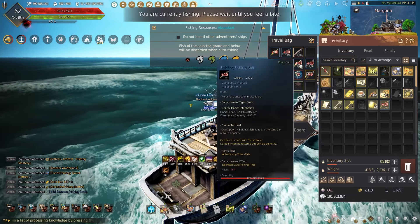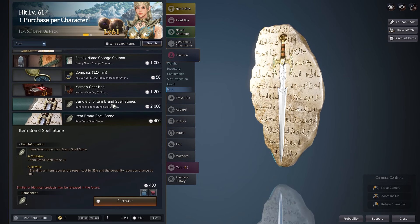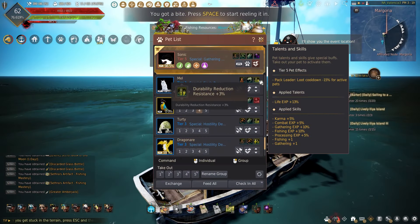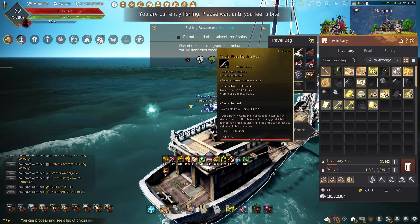When it comes to durability, there are a couple of methods. When using the Balanos rod, the Medea rod, or the Caltheon rod, those can be branded using any of the weapon brandstones, which can be bought in the Pearl Shop or can be given out during certain events.